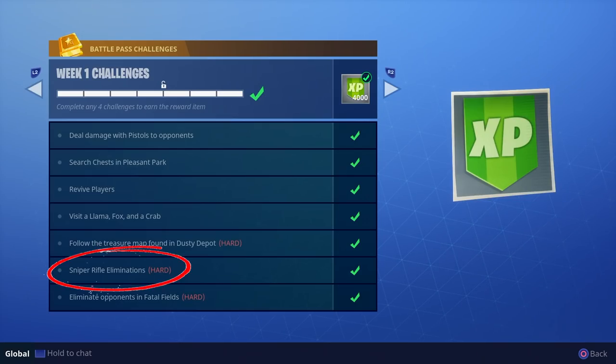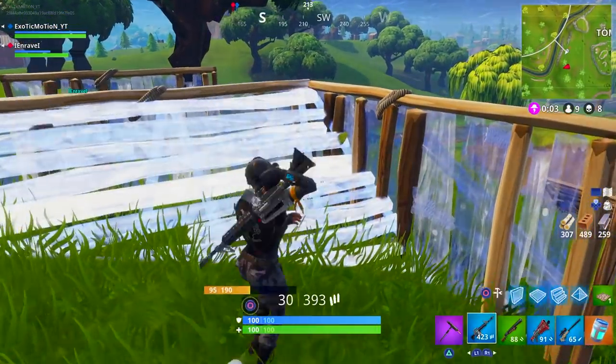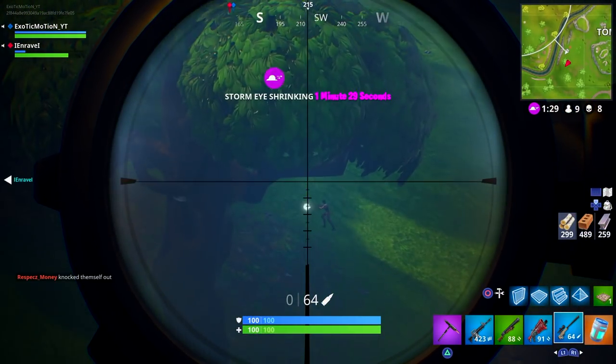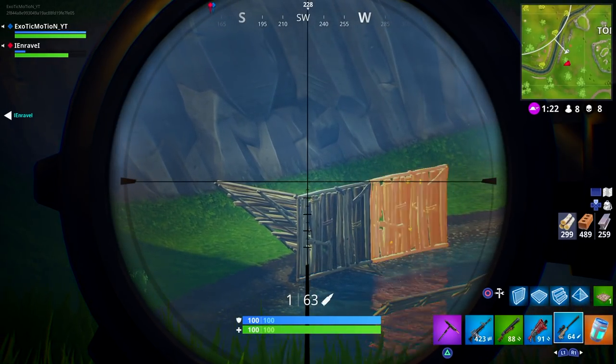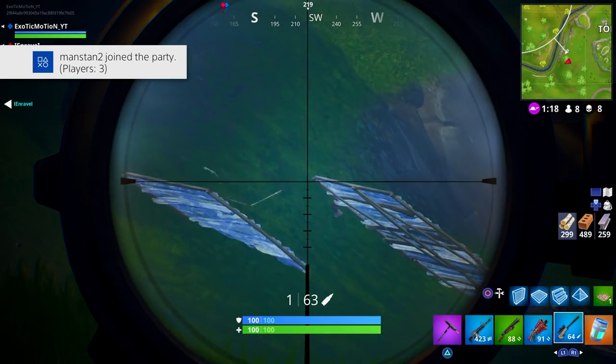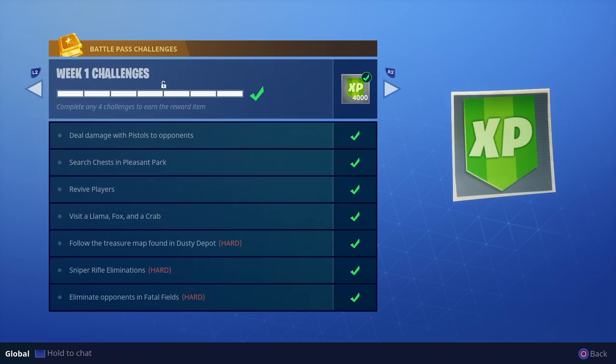Sniper eliminations is labeled as one of the hard ones, but you only need two sniper eliminations — it's not that hard. All you have to do is eliminate someone. If a teammate knocks someone and they're crawling, just snipe them, eliminate them, and it counts. That makes it much easier — you don't have to snipe moving players, you can snipe downed players. Here's my clip of me hitting it: kids are behind us, focus — that's how you snipe them! That's how you finish their friends!